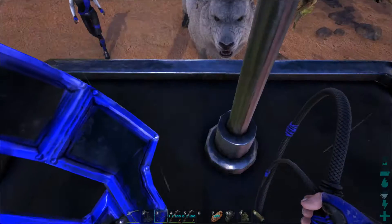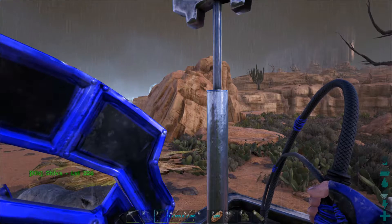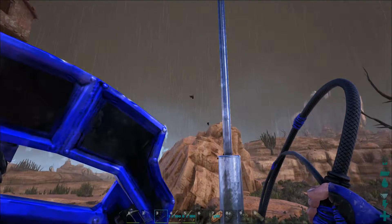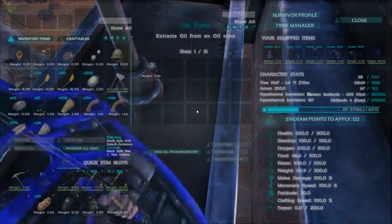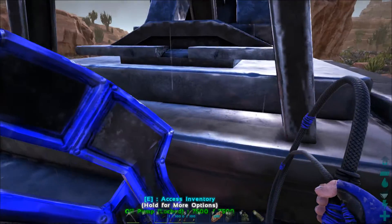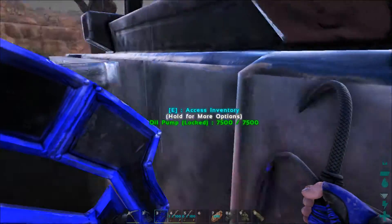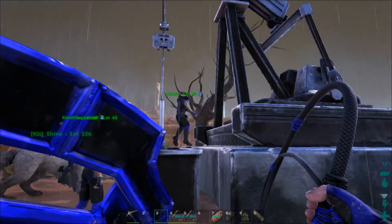Jay says something about one oil per minute. Look at the oil — it actually spits out the pipe like it's real! That is neat, that's a neat little detail. There's an oil right there.